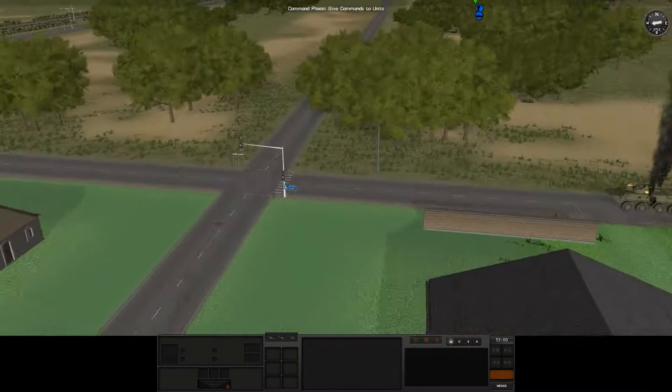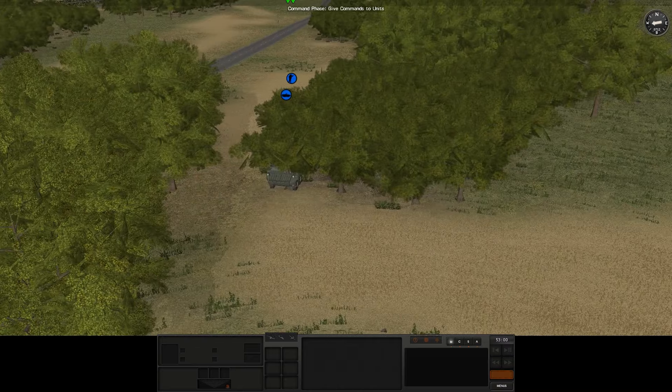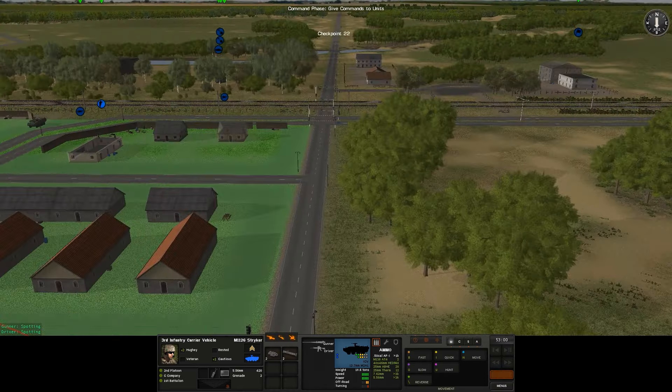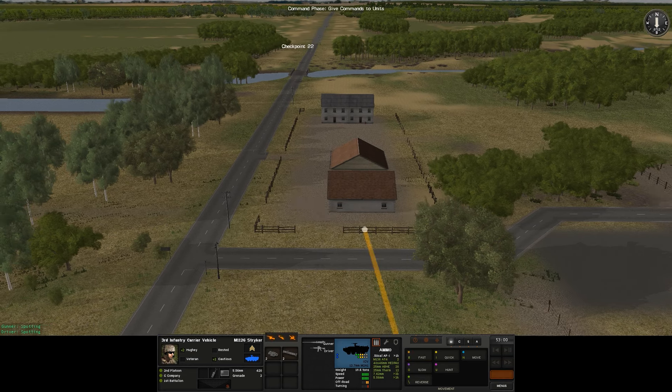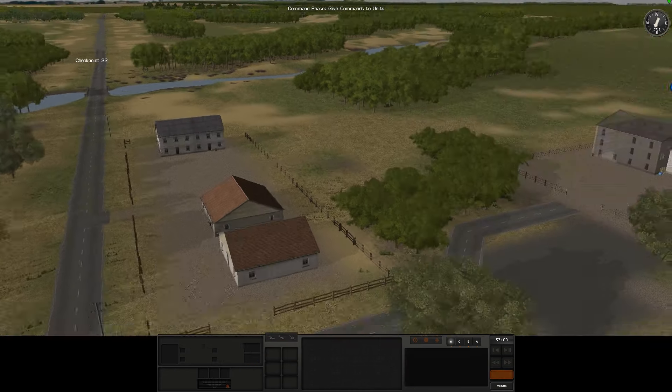It was only a .50 cal Striker, but Strikers are Strikers — they're always very useful. So we have this vehicle. I'm going to send this vehicle over here to watch this checkpoint. I think I'll set them up in this second building over here — maybe in here.